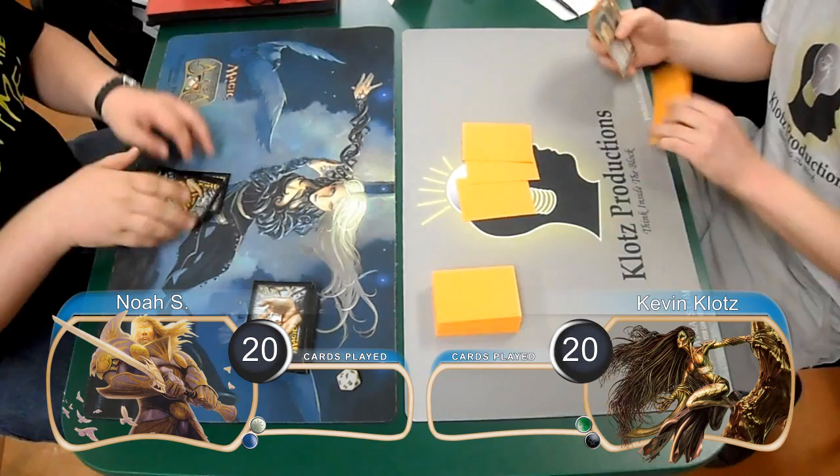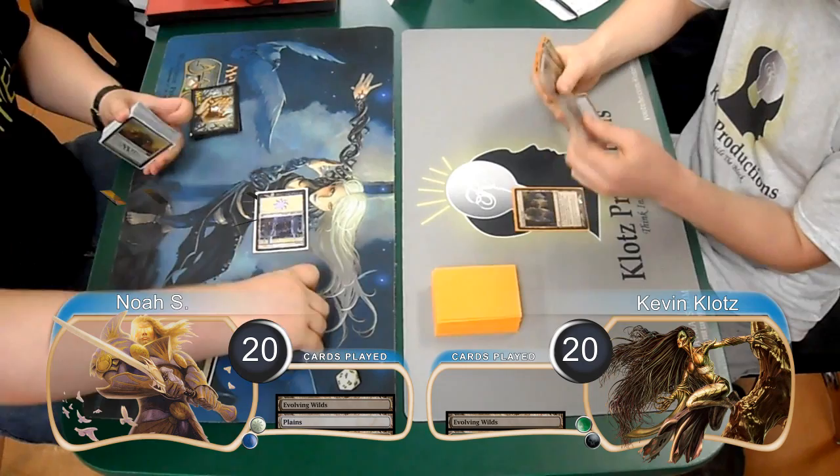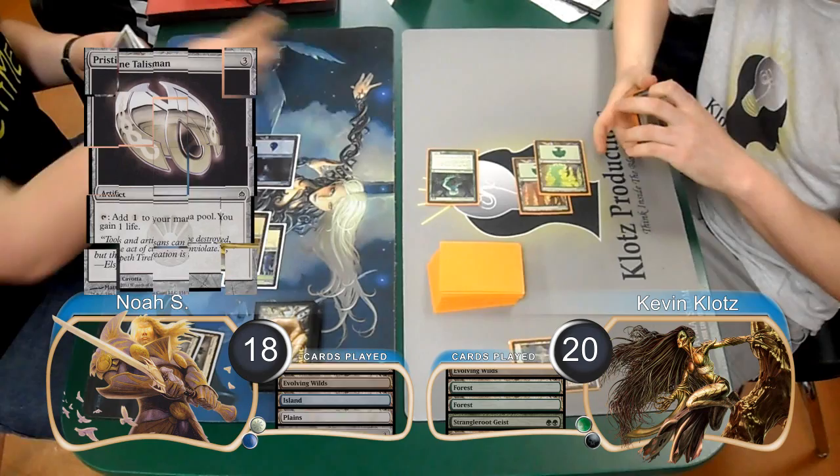For this match, we have Noah playing Mono White Control, going up against me with Glissa Grave. Noah was on the play for this game, started with an Evolving Wilds, and then I laid one down as well. So at the end of my turn, he sacrificed his to find himself a Plains. He then played a second one, so I searched for a Forest, and he found an Island. I then played a Strangleroot Geist and attacked for 2.